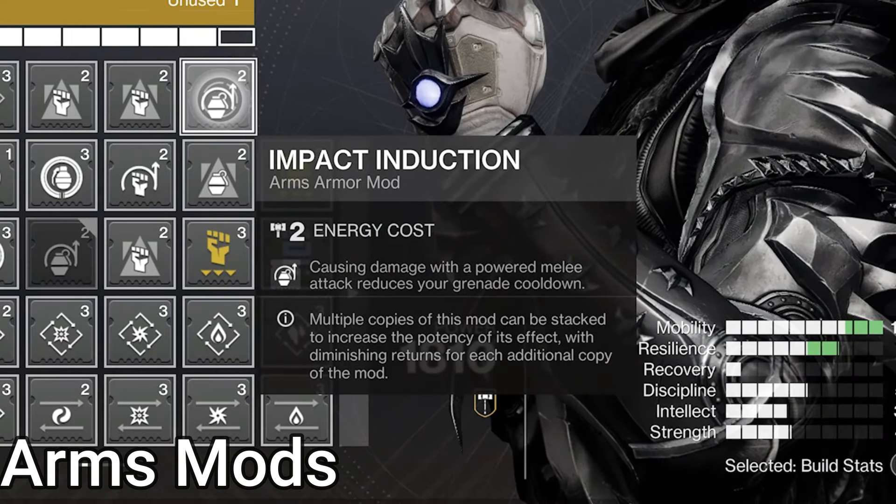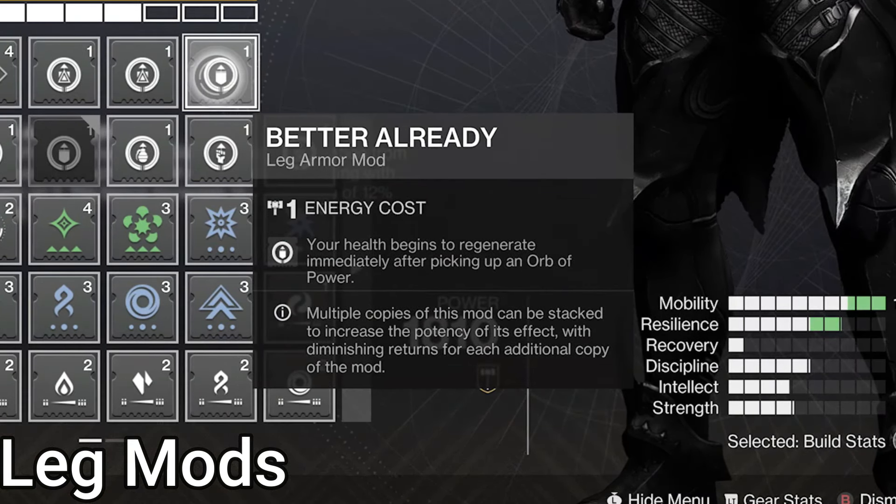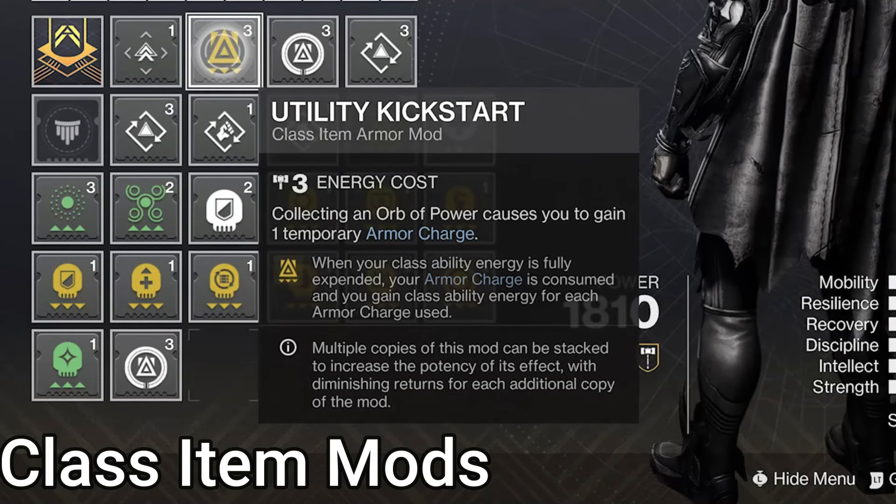On Chest Piece, flex slot for all the mods — I have all resist mods though. On Boots, double Insulation, giving class ability energy on orb pickup — 5% energy per orb with 2 mods. We also have Better Already, which starts health regen on orb pickup.